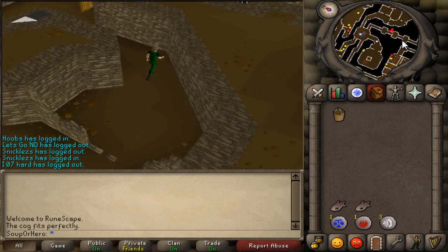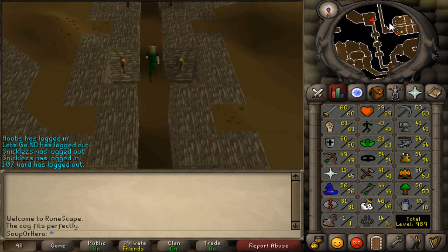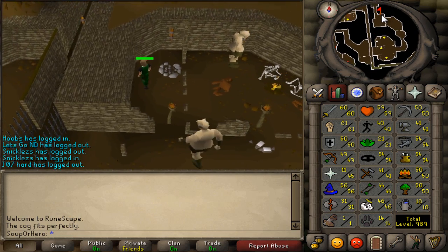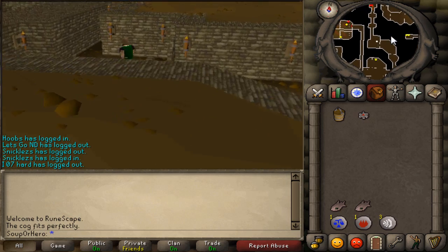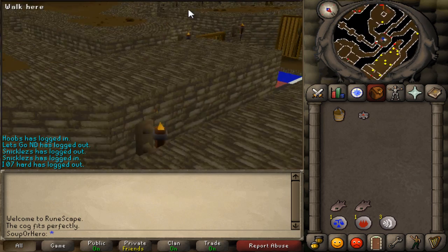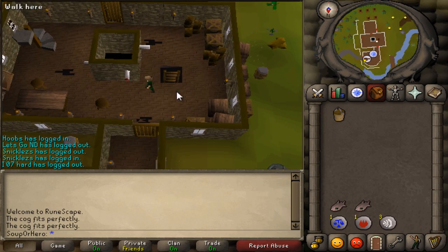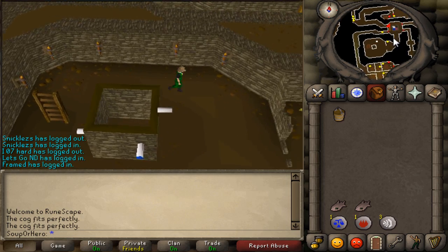Now you need to run through some level 53 ogres — you should be alright. If you have 20 HP or better you'll be totally fine. Run through this door then south and make your way over to the red cog. Take the red cog — if you have armor on you should be fine, I only took one hit from them. Take this red cog to the second floor of the clock tower, climb up the ladder, and put it on the red spindle facing north.